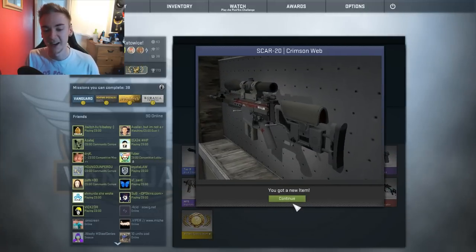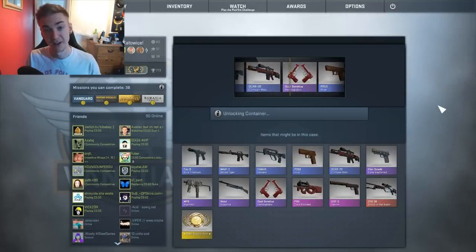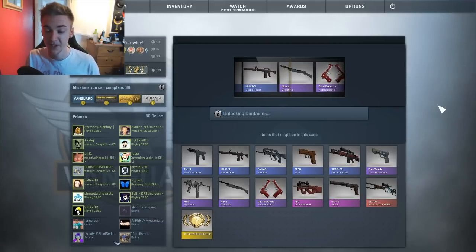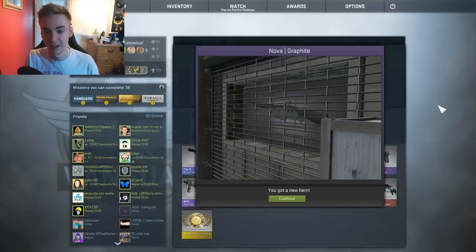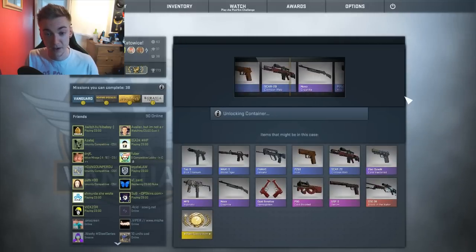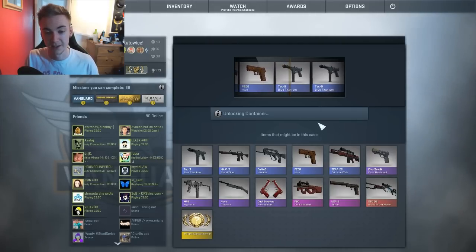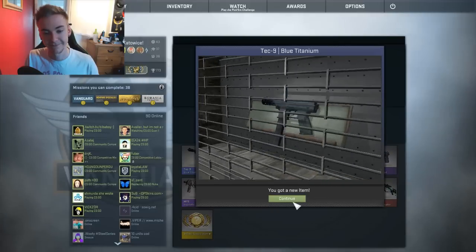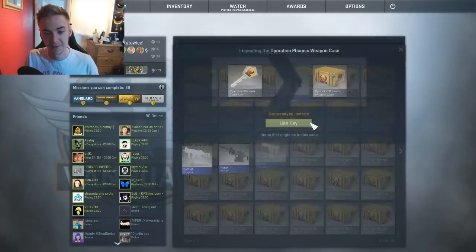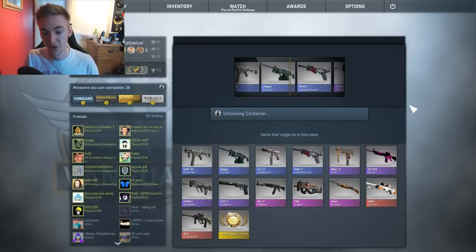That is one ugly SCAR-20 Crimson Web — gotta be Battle-Scarred, it's gross. I don't like seeing that. Gabin, give me something better than that please. The Blood in the Water would have been nice but I'll settle for a Nova Graphite — anything purple or above doesn't cause me to crawl up in a ball and cry. Any pinks or reds would be even better. Blue Titanium Tech-Nines though — they just don't cut it.